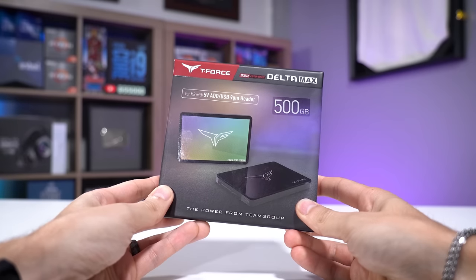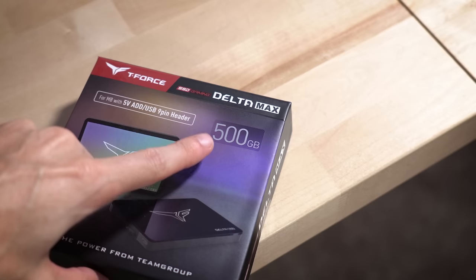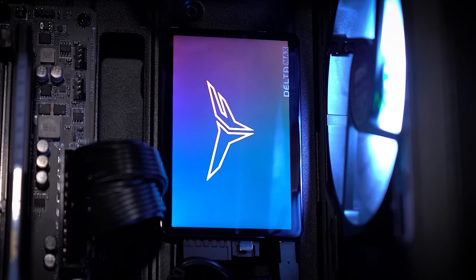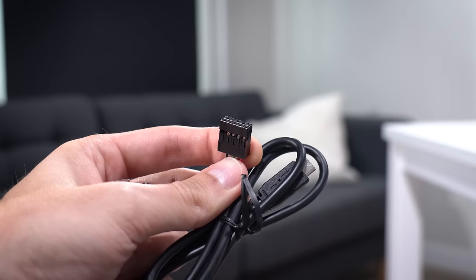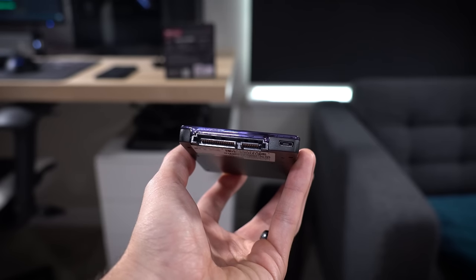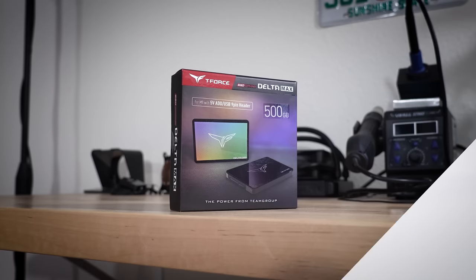If you're looking for a two-and-a-half-inch storage drive, check out Team Group's T-Force Delta Max RGB SSDs. They come in 500 gig and one terabyte variants and feature addressable LEDs on an isolated layer that can be controlled by either three-pin ARGB or USB 2.0 headers, both cables included. Enjoy read and write speeds of up to 560 gigabytes per second over the SATA interface and a super clean mirror-like aesthetic. Learn more by clicking the link below.